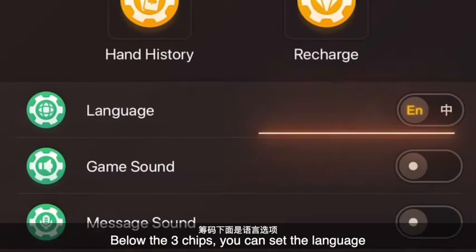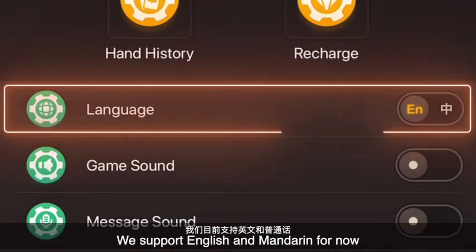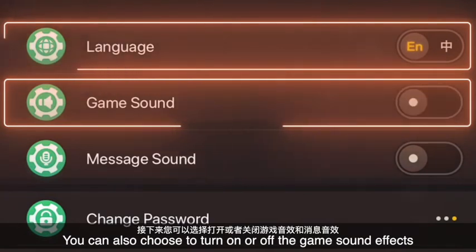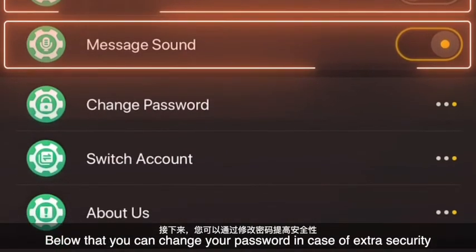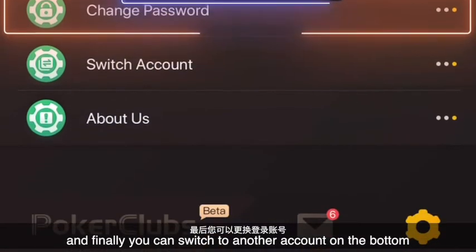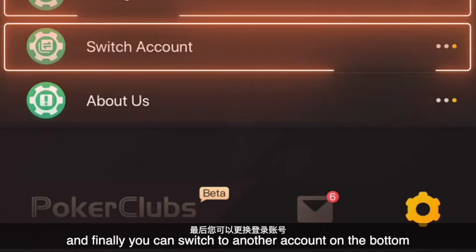Below the three chips, you can set the language — we support English and Mandarin for now. You can also choose to turn on or off the game sound effects and message sounds. Below that, you can change your password for extra security. And finally, you can switch to another account on the bottom.